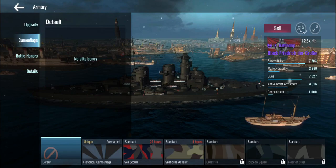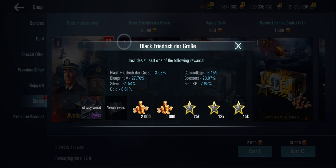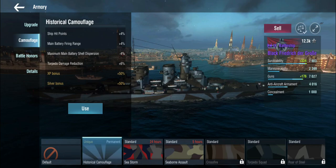Before we get into some games, I completely forgot to look at the camo. We're going to play with the historical camo — I have one game without and one game with. The crate actually has a 6% chance to get the historical camo, so there's a 50% higher chance to get the camo than to get the ship itself, which is all kinds of sneaky. The historical camo gives us hit points, range, dispersion on the main battery, and torpedo damage reduction.